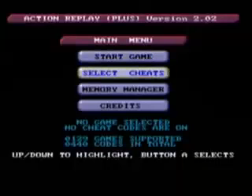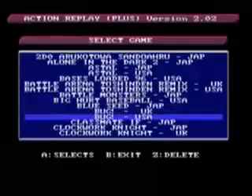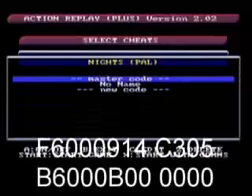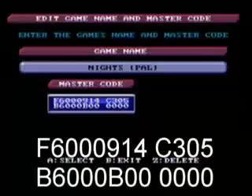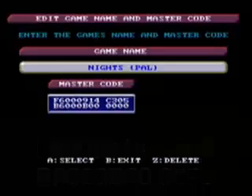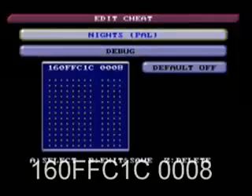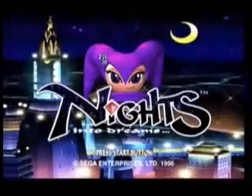Now folks, this does come with a warning as we had a play with this. Basically, if you go to make a new code, or if you've already entered the code like we have, you will find it already in the list. Go to the master code, and if you haven't entered it already, this is the code: F6000914, C305, B6000B00, and then 0000. Then go to the secondary code section and enter the debug code: 160FFC1C0008. You can change these codes slightly — just remember they are in hexadecimal. Remember to save, start game with selected cheats, and off you go — debug Knights.